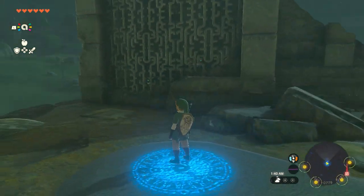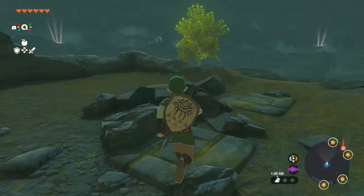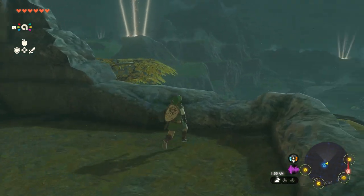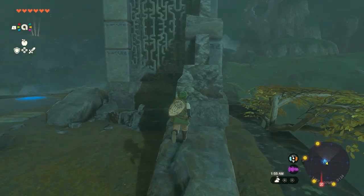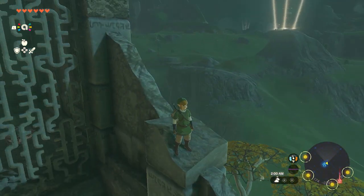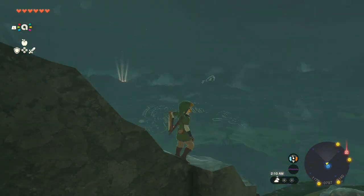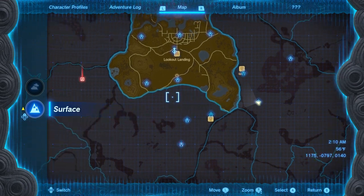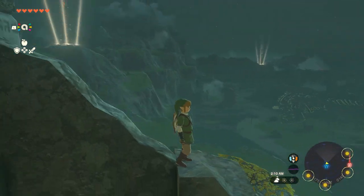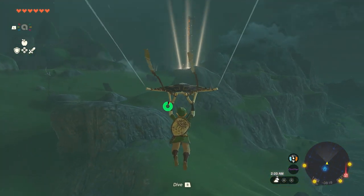Hi everybody, my name is Keaton, and welcome back to another episode of my Let's Play The Legend of Zelda Tears of the Kingdom. In the last episode, we just unlocked the first Skyview Tower at the lookout landing for the Hyrule Field. We also did all the Koroks from the Great Sky Island, and then we just explored around Hyrule Field to find six shrines. My next destination for the shrine is right over there, which I'll get to soon. But right now I want to focus on going to the next tower.